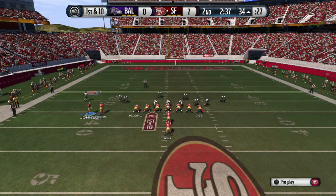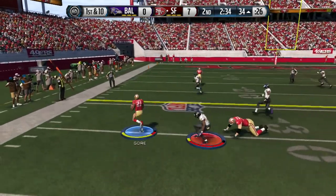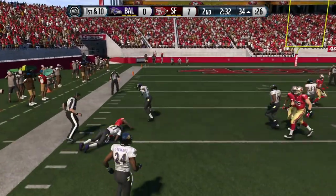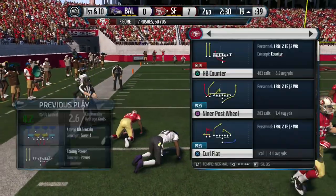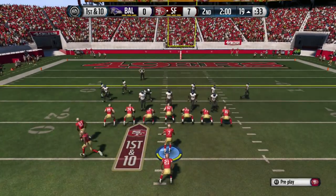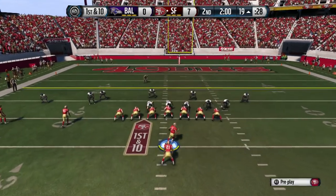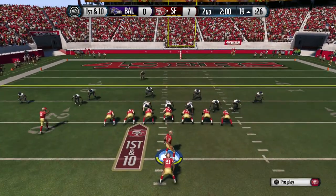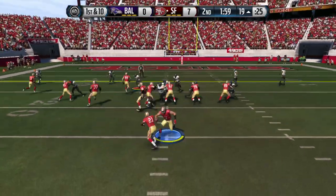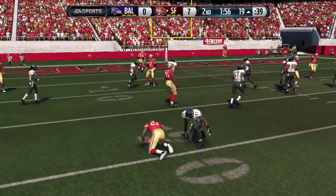We're going to motion the outside wide receiver and get the extra blocking. We're always going to motion different players or flip the play — that's what I like to use. You'll notice what I'm talking about when I flip the play or motion a different player. We flip it again — I feel like it does give me better blocking. Look at the reads though — this guy has everybody overloaded to the right.